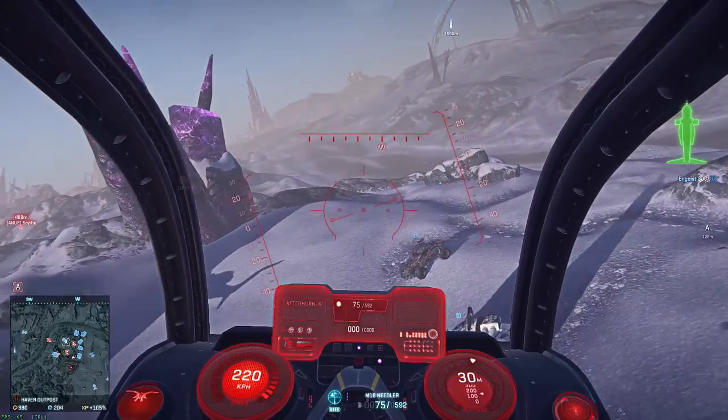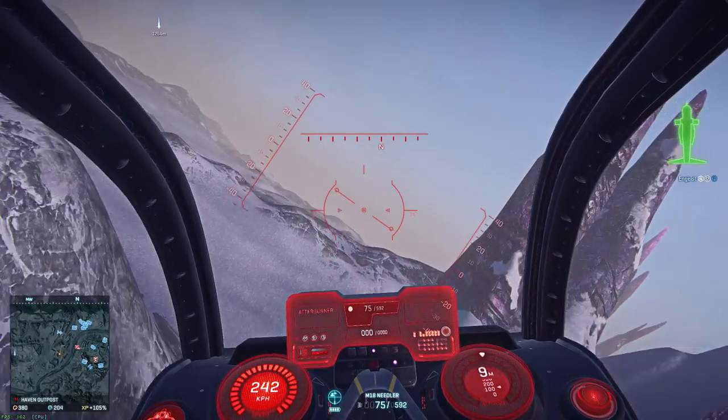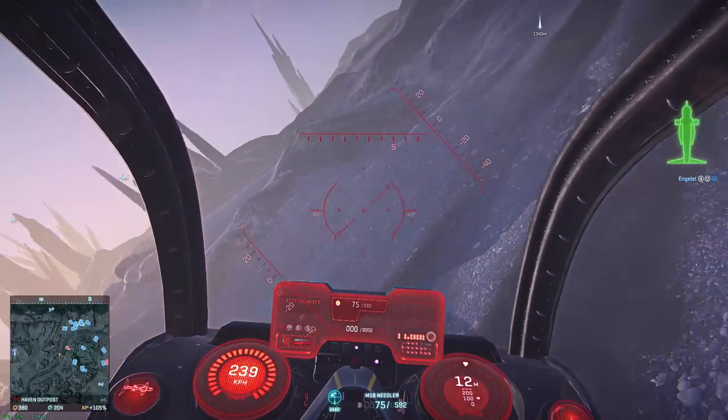Fuel tanks are important because you're going to be doing a lot of running away and a lot of maneuvering. Air-to-air missiles and coyote rockets are really gimmicks in the scheme of things. They'll probably help you rack up a kill or two per life, but they're not going to teach you how to fly any better.